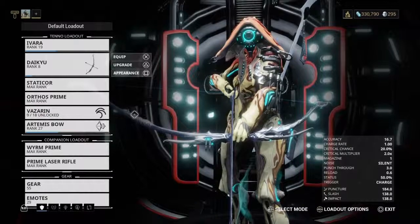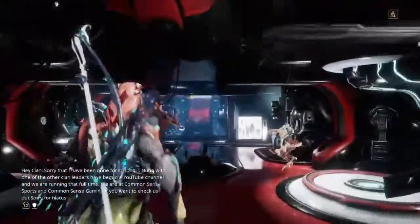The Orokin Reactors also double your mod capacity on Warframes, and the Orokin Catalyst does the same for weapons. Those are really important. They're hard to get — you can get blueprints for them, but unlike most blueprints in the game, they're one-time-use blueprints.